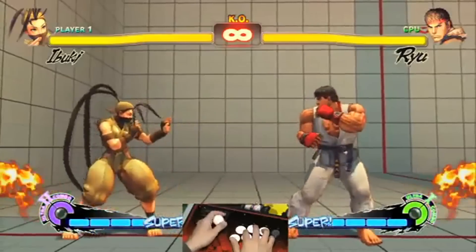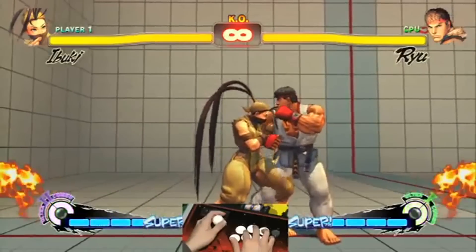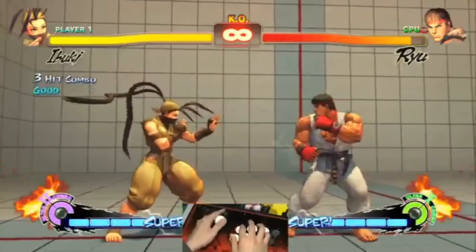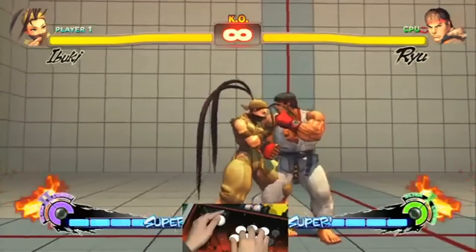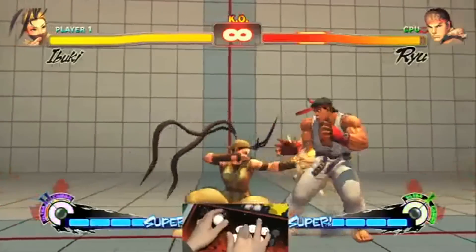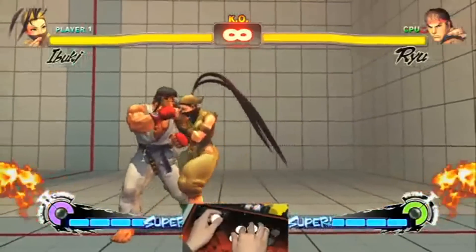Besides her Third Strike combos, she's able to combo with Street Fighter IV engine-type combos, so she can do links like low jab, low jab, into standing medium kick. And when you do that, you can special move cancel into the grab, or into the quarter circle back kick.